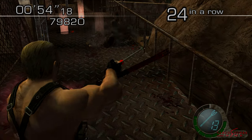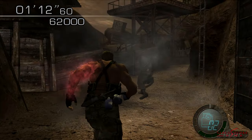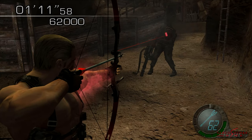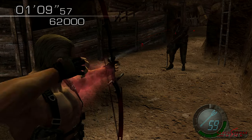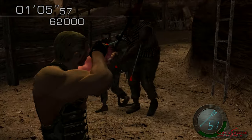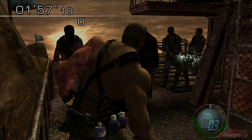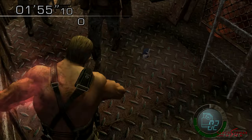For JJ, simply throw a flash grenade then use Krauser's arm to destroy him where he stands. If his arm isn't available, use the reload cancel trick with the bow to keep him stunned as you pelt him with arrows — around 5 arrows will be enough to bring him down. Remember that JJ won't shoot you if you're not looking directly at him.